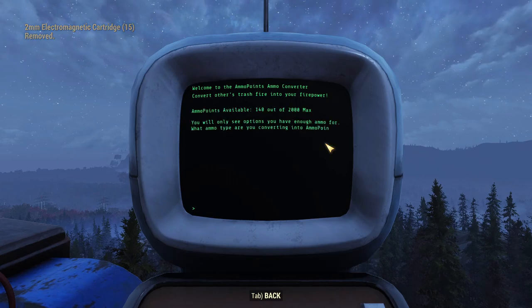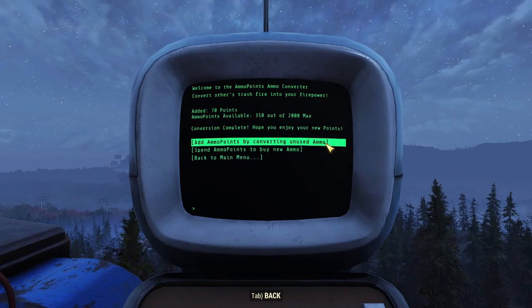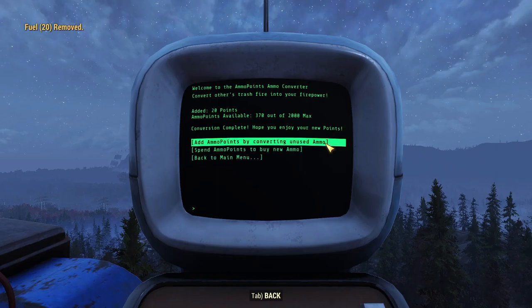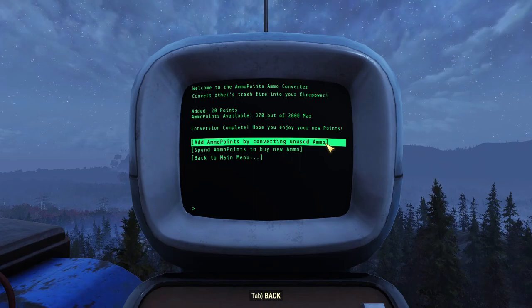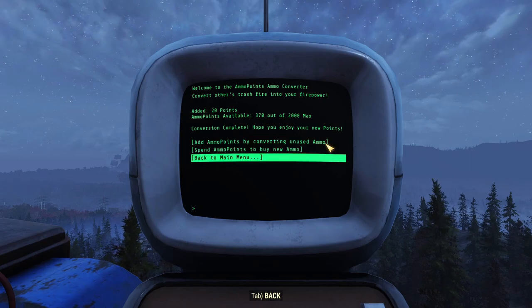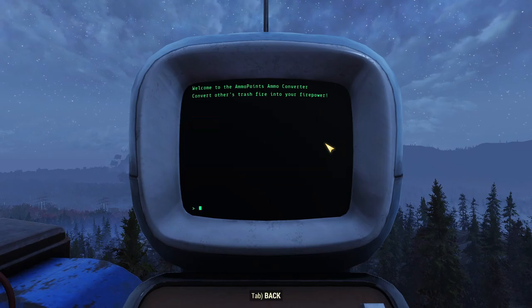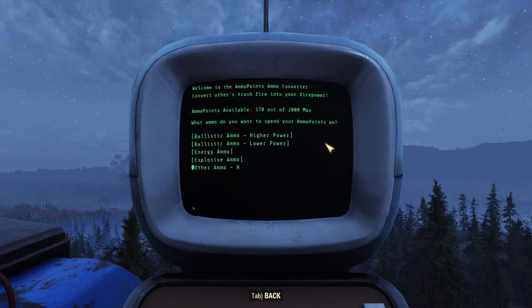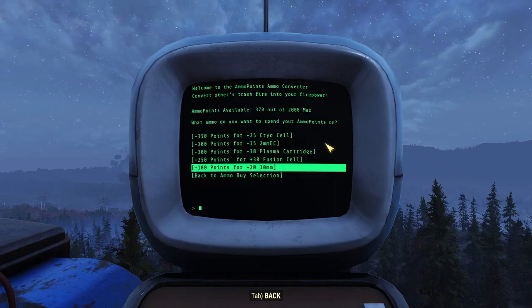Another tip: if possible, do it on a private server — this terminal works much faster on a private server compared to the adventure server. And I did it — you shouldn't do that for safety — sometimes it's worth storing the fuel. I just accidentally scrapped 20 fuel, but as you can see I get over 300 ammo points, and then I go back, buy new ammo under energy ammo, and I can buy 20 for 100 points.